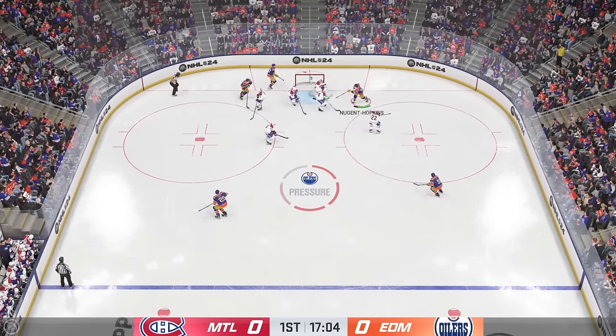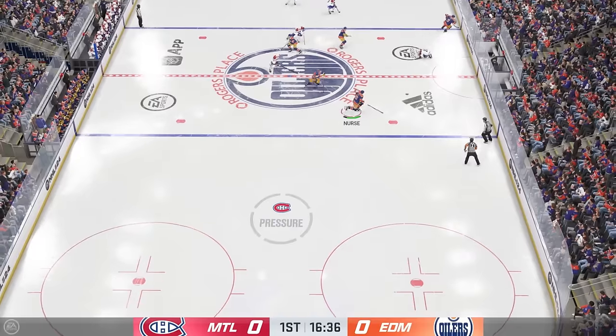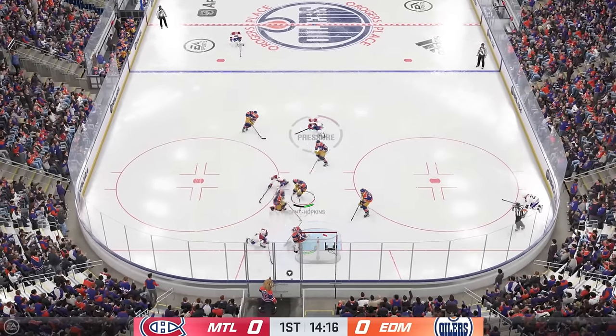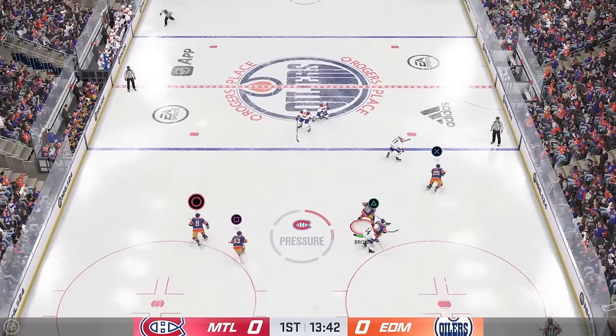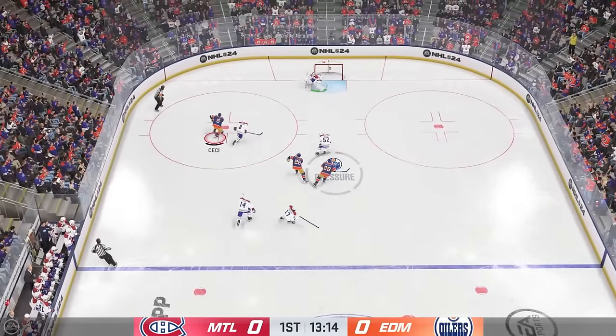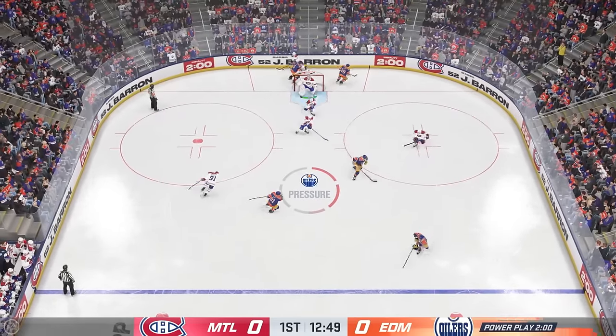Behind the net, over to Zach. There's nobody in front of the net. Cody Ceci - oh, get destroyed Cole Caufield. Oh no, Matheson. Oh my god, if we lose to the computer. I have not played Play Now mode or played as a team in a long while in NHL games. I only play Be a Pro mode or online World of Chel. Cody Ceci burning wide - I don't know why I shot that middle. Oh my god - we get a power play.